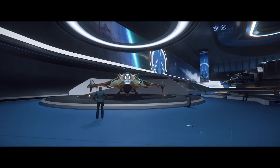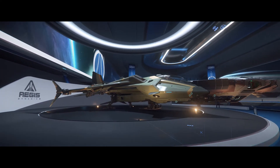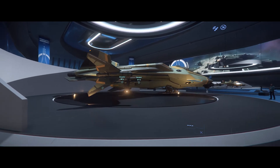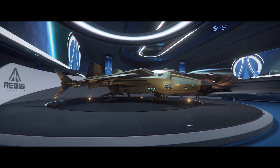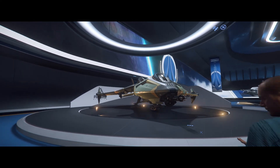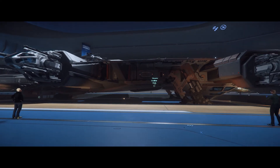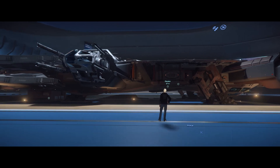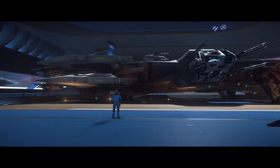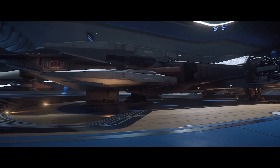This here is the Gladius — another fighter, very detailed ship and very fun to fly, very nimble and agile. Just the varying amounts of ships they have is already pretty insane compared to anything out there. The fact that we still probably have years of development left and they're going to be developing ships all along — because that's basically their fundraising model — by the time this game goes live we're going to have two, three, four hundred different types of ships. Ships like the Avenger and Gladius also have variants: some laser, some missile, some cargo, some transport.